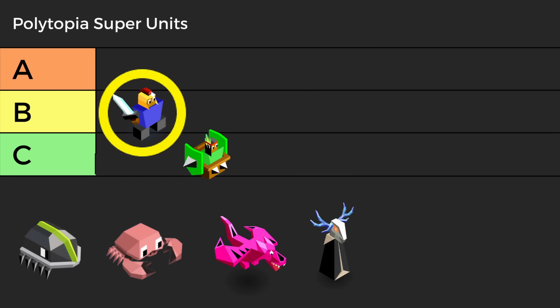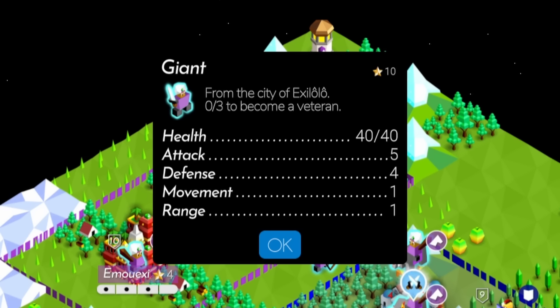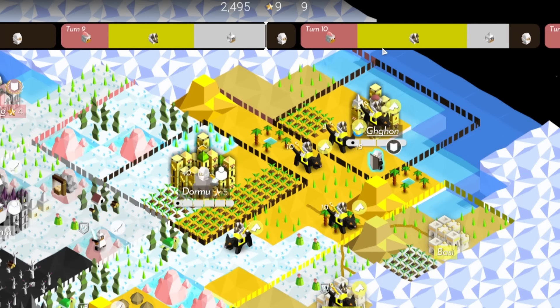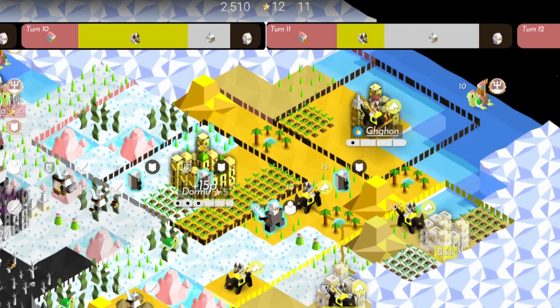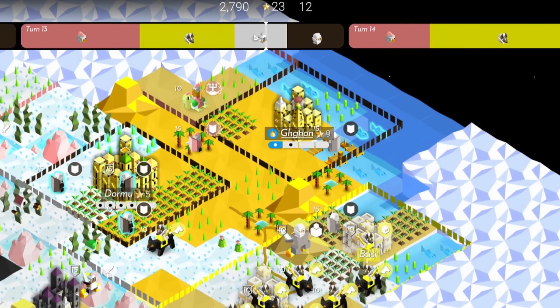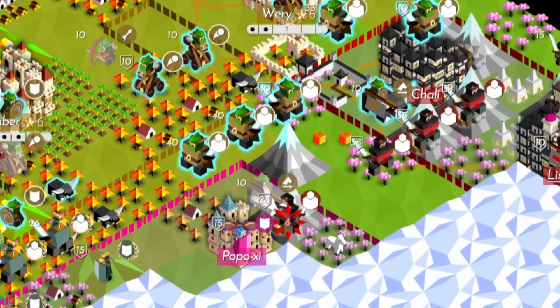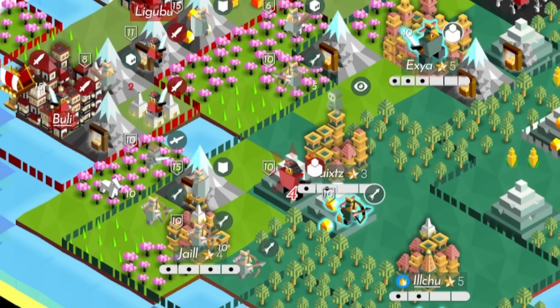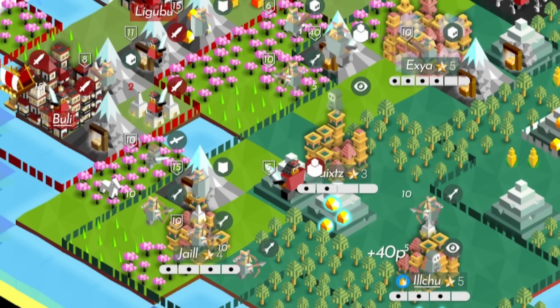We have to put the humble Giant in B tier. Despite being the original super unit and having the strongest attack in the game at 5, giants are slow — like really slow. Among all the super units, this vanilla cupcake doesn't have any rainbow sprinkles. It just hits hard and takes a ton of damage. Giants are very good, but lack the special abilities of some of the other super units.